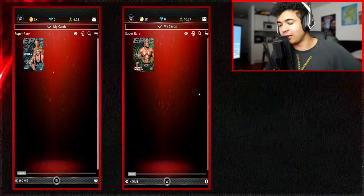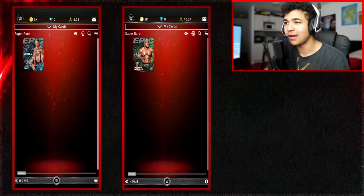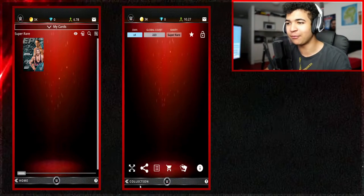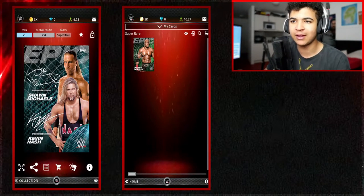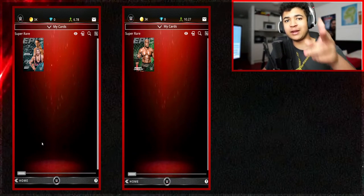Right then guys, first run of the video, and I'm not going to lie — these are my first two Super Rare cards I've actually got. I'm very surprised how on video we get Super Rares yet when I'm off camera we don't get any. We've got Bobby Lashley Green Sig, and we've got a Dual Sig Kevin Nash and Shawn Michaels Super Rare. I'll get you guys back when we've got the next two accounts.